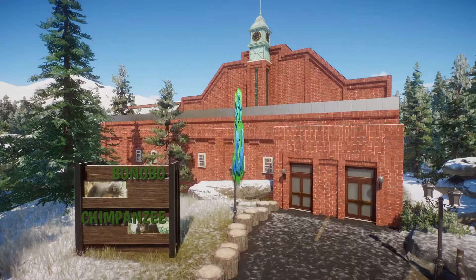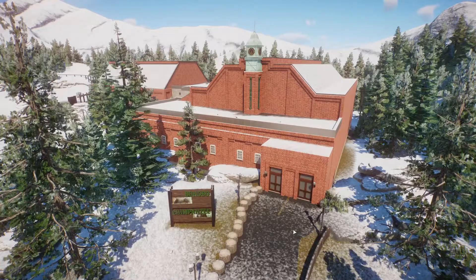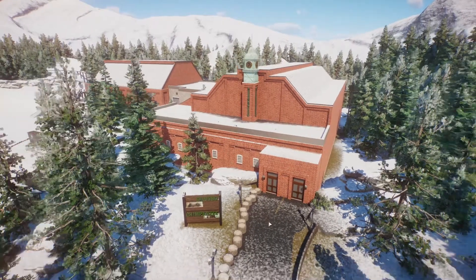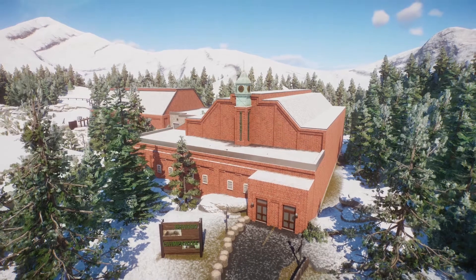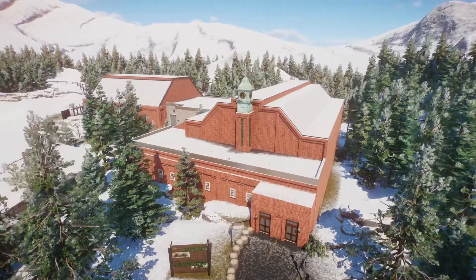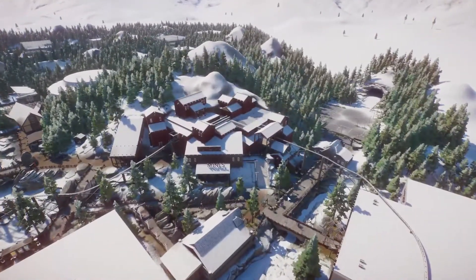Hey everybody, 8-Bit Josh here. Welcome back to Aurora Zoo — today we're gonna look at the bonobo and chimpanzee habitats we made. They're inside this big brick building, and I decided to use brick because we actually haven't used that in Aurora Zoo at all. It kind of reminded me of old factories, power plants, textile plants, so we went with that idea, also going off the idea we used for the Aurora Mines.